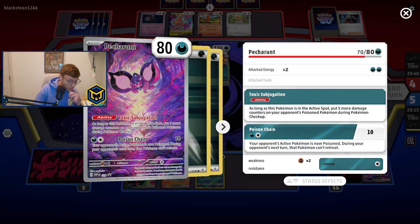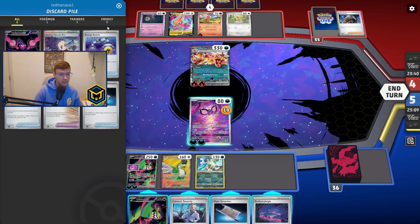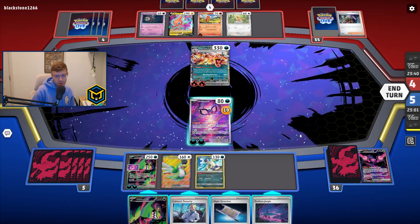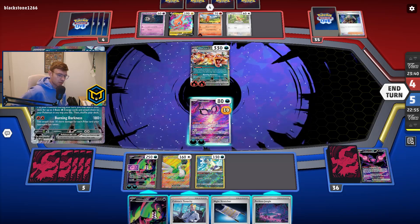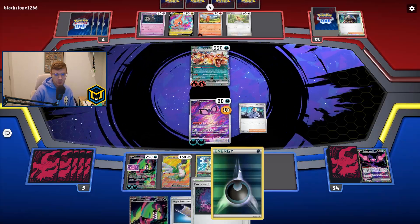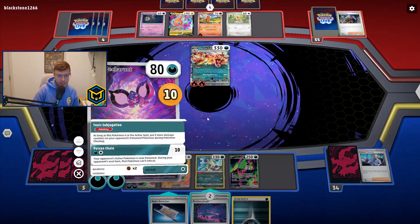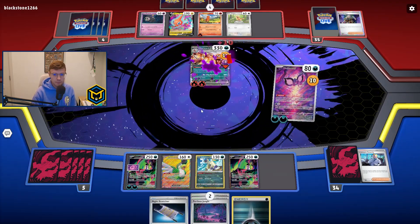Hitting Poison Chain here isn't terrible. Perilous Jungle doesn't do anything, so we would drop eight damage counters onto the Charizard EX. Let's call Wrist's Tenacity really quick, just to grab this. Two, four, five — so that's all the energy that we have, at least we have three energy prize, that's crazy. Drop another Okidoki, and then I think we just Poison Chain — eight damage counters.